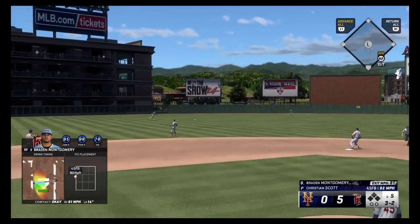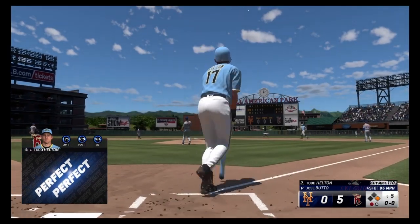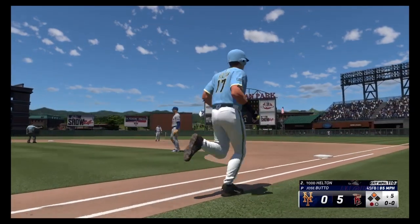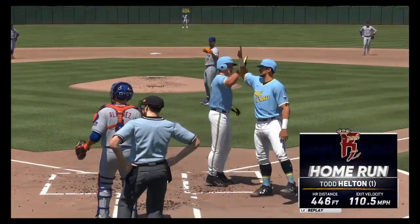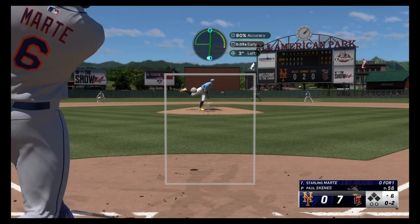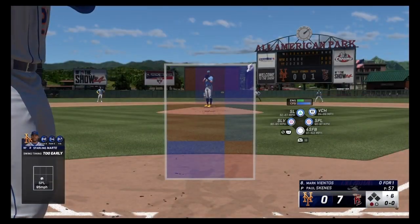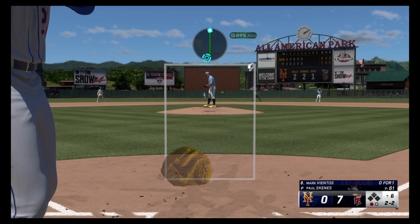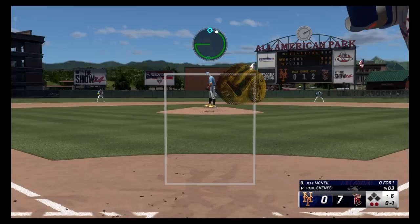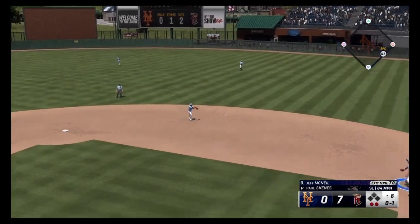Brandon Montgomery — opposite field single. Todd Helton perfect perfect out to right center, 110 off the bat, 95 down the middle. 446 feet. Why was Marte swinging like that? Maybe he thought it was a fastball. Fastball up and in to Antos. Ground ball to Semien for the third out.